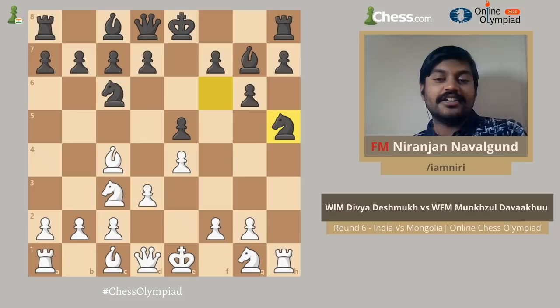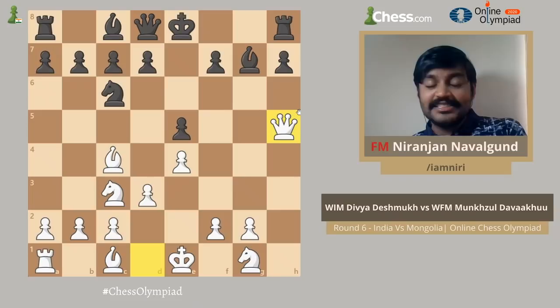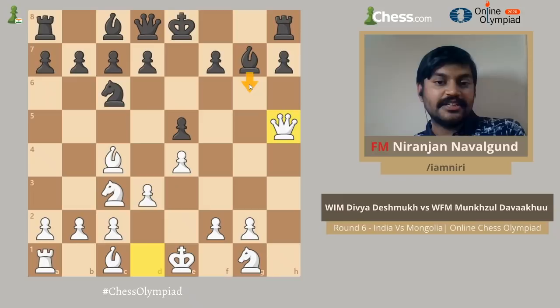The idea being that on Nxh5 she had the exchange sacrifice Rxh5 handy. So after gxh5 she played Qxh5. For masters this theme is very common — the h4, h5 push comes especially when there is a pawn on g6.